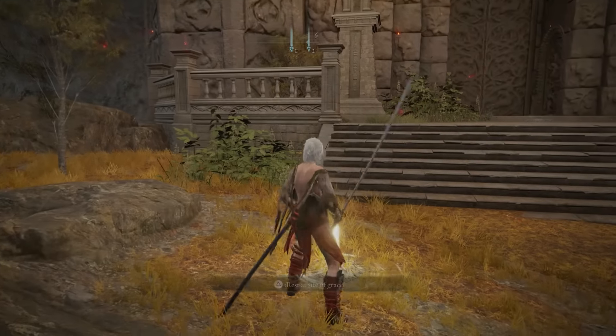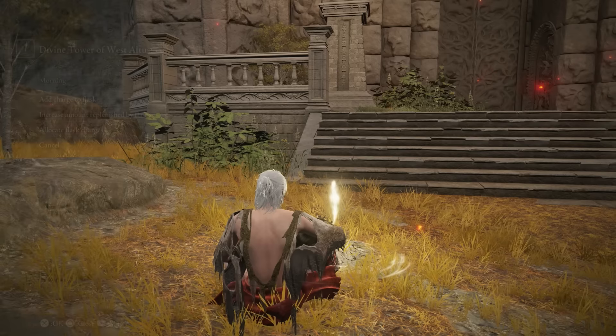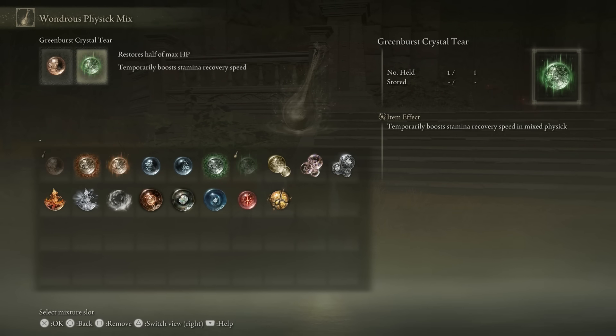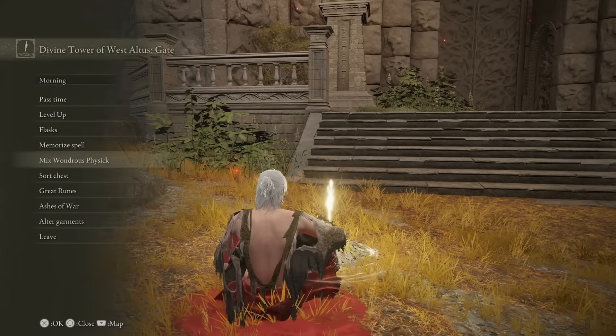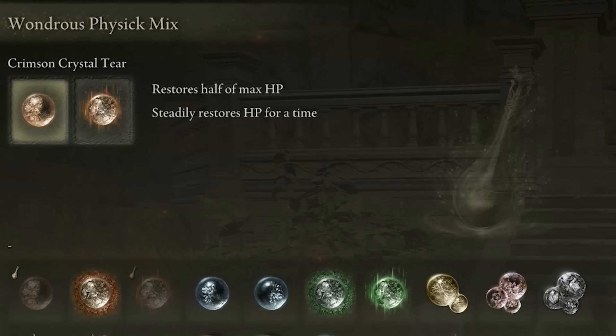At a certain point in the game, you'll be given a Mixed Physick — an additional flask separate from your other two. This lets you customize what it does, ranging from restoring half your health, restoring HP over time, giving more FP, restoring stamina faster, or increasing poise. There are hundreds of functions and you can mix and match them at any point at a Site of Grace. If you're facing a particularly tough area or enemy, you can cater these to your liking. A couple of really good options are the Crimson Burst ones that restore your health — essentially like a free extra HP flask.